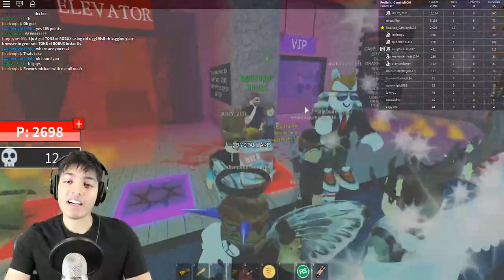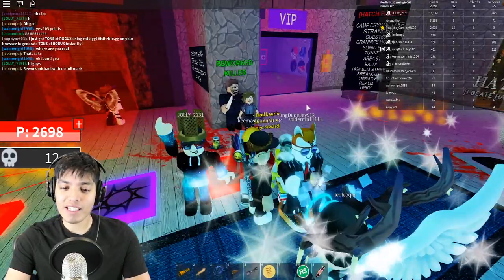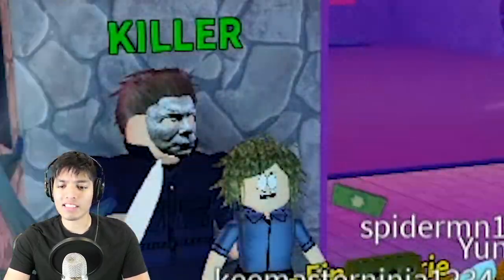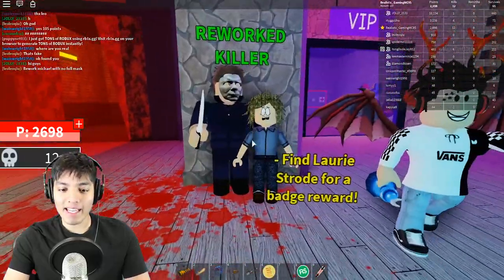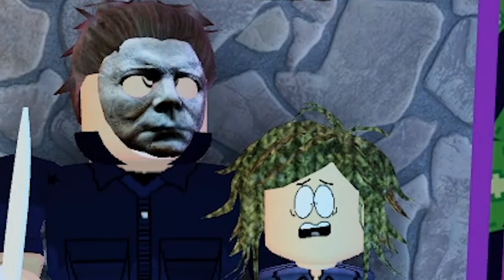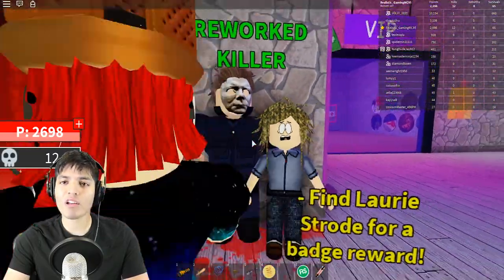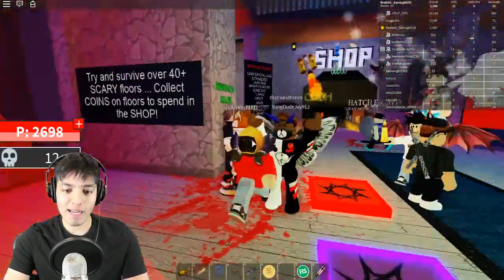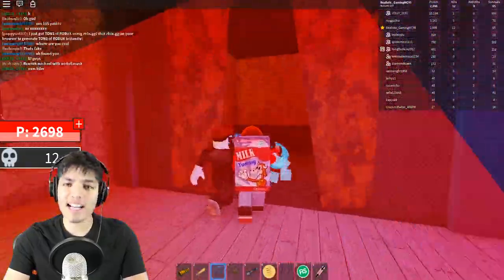Hey guys, Realistic Gaming here — I hope y'all had a great weekend! Today we are back on the Scary Elevator because they have reworked Michael Myers and added two new floors, which is epic. As we can see we got Michael back here — it says 'Find Lori Strode for a badge reward,' so we have to find Lori if we get the Michael Myers map. We're here with the whole squad, so let's go straight into this elevator!